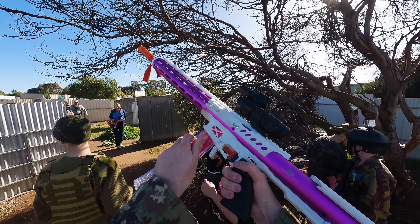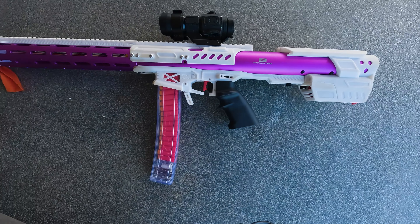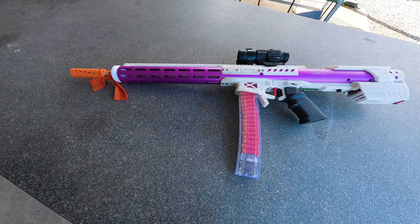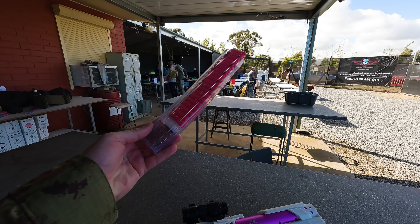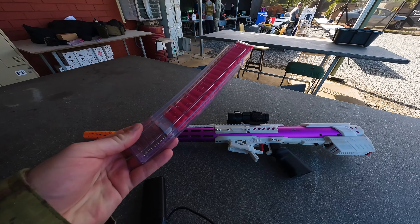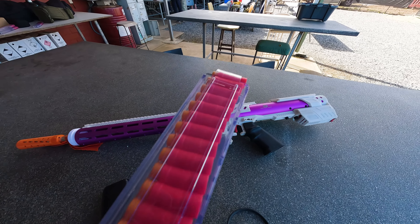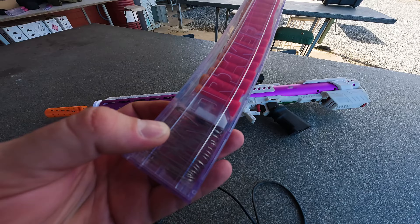What's up nerfers, today I have some gameplay footage for you using the Sweetheart Storm in its 300 feet per second configuration. I'm also trying out Worker 18-round mags now that I've double-sprung them. This should help bump up the feed rate of the mags high enough to prevent any jams from happening, and it also doesn't seem to squish or deform the darts at all, which is a plus.